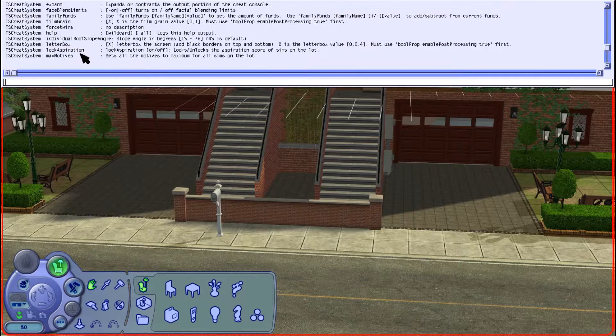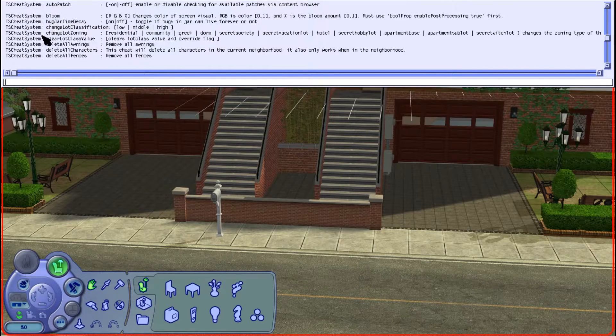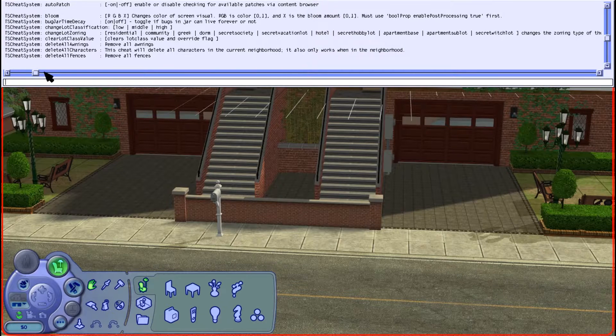If we scroll up we should find around about here the change lot zoning cheat. So we can change it to residential, community, Greek, dorm, secret society and so on — there are loads.